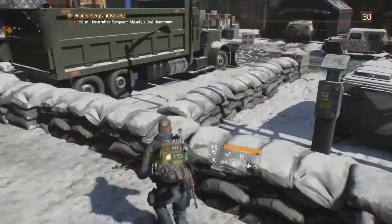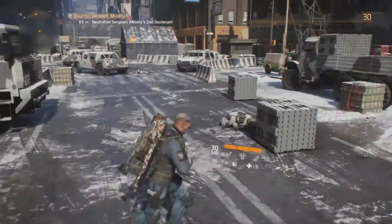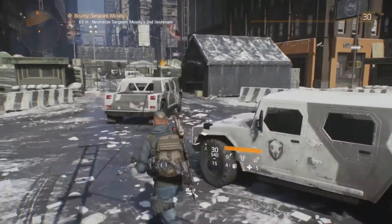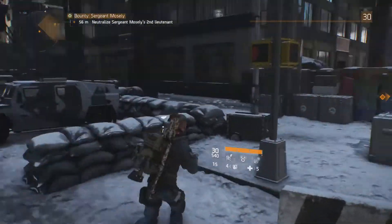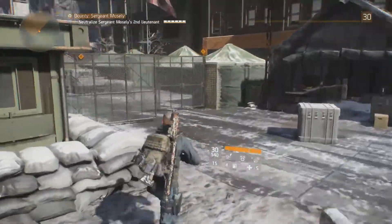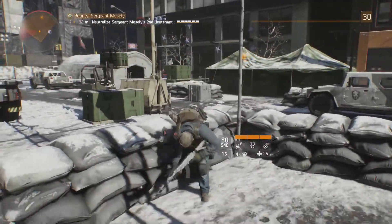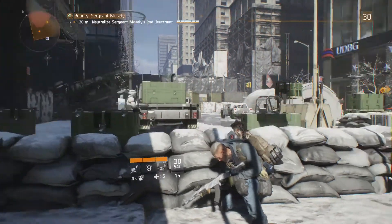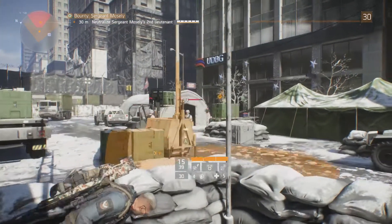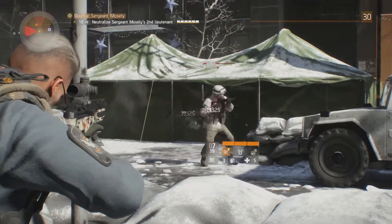We're going to pick up everything because I just deconstruct it anyway. Reloading the AK — seems fine right now. Let's head over to the second lieutenant. Neutralize Sergeant Mosley's second lieutenant, Cannon. So of course this isn't going to be as hard as the main guy I've got to take out. Where is he? Inside the building I think, or a little bit close now which I'm a little bit worried about. Oh — I did not know he was so close!